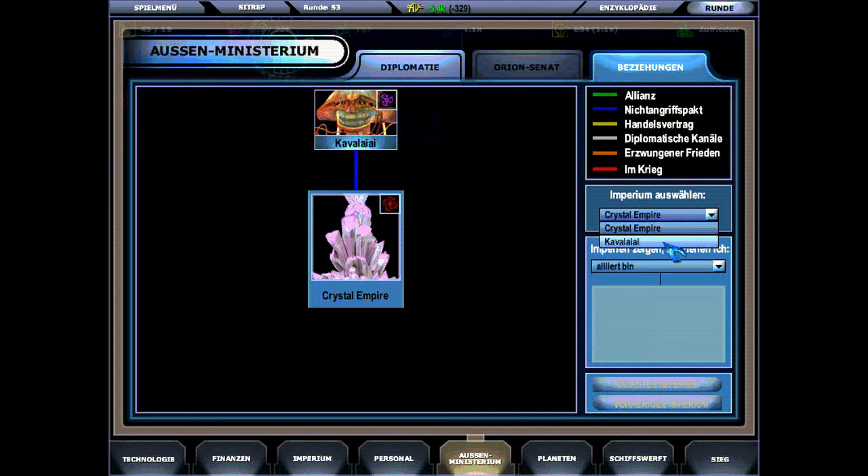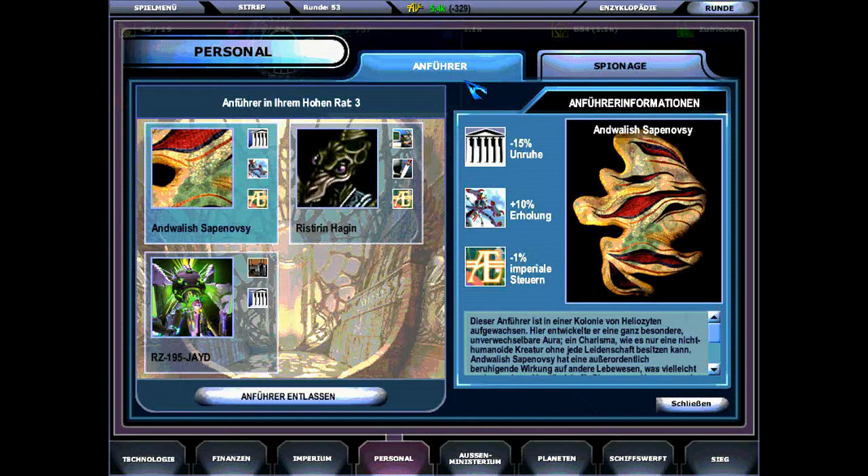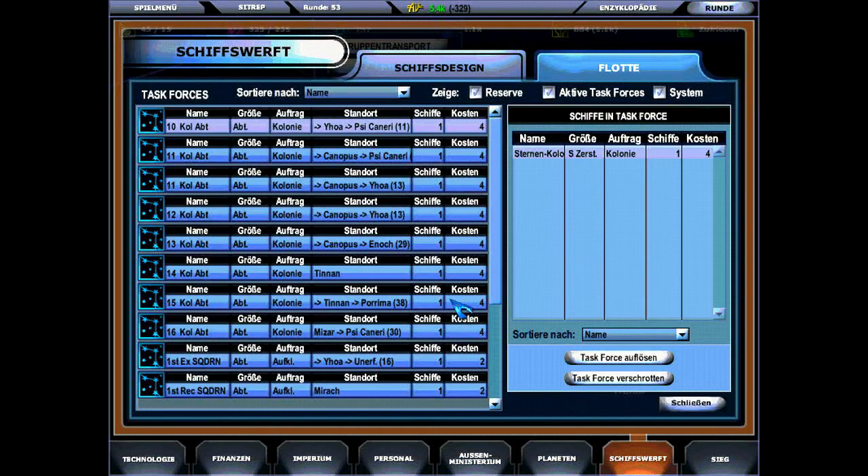I'm the Void Doctor and we're back with our Let's Play Master of Orion 3. Here we are looking at diplomacy options and there is not much to do since we only met one of our enemies, those Cavalier Lions there. Imseis is the race name here.